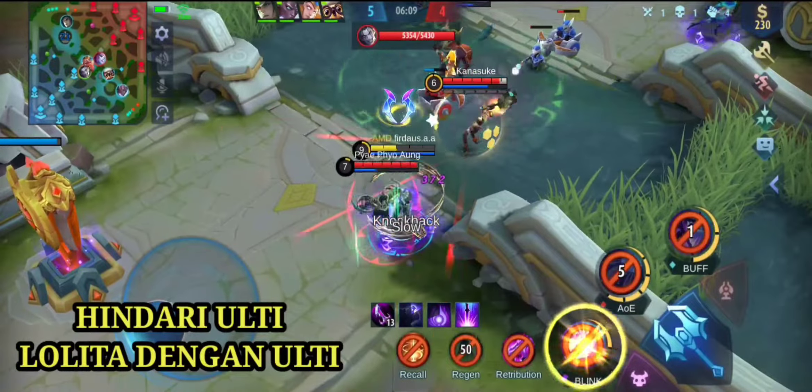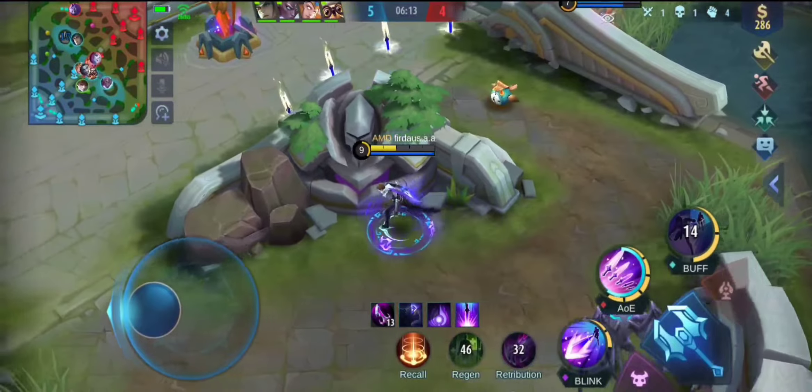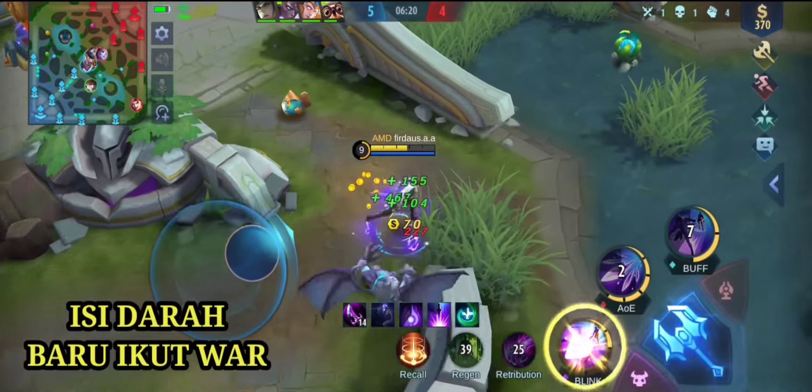2 lawan 3, apakah kita mati? Kita gocek - kita tidak mau masuk karena kita sekarat ya. Di sana ada 3, kita santai. Kita ambil darah dulu. Selenanya memasang trap-trap kurang ajar. Saya pencet skill 1 ini tidak bisa - nge-bug. Padahal jaraknya tidak jauh loh. Moonton tolong di-fixkan ini bugnya, karena skill 1-nya tidak terlalu jauh tapi tidak bisa. Padahal musuh tidak pakai purify.